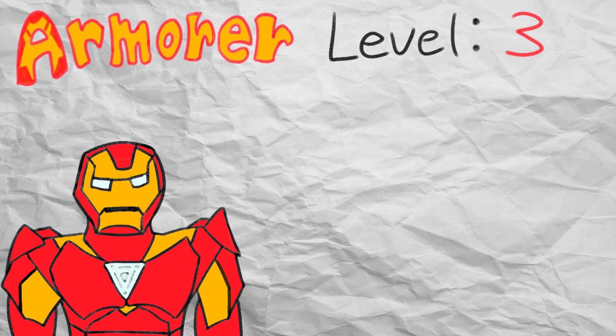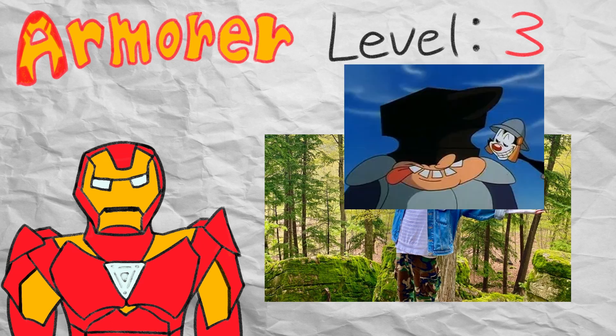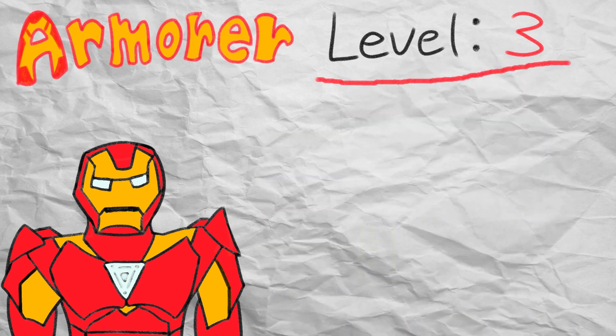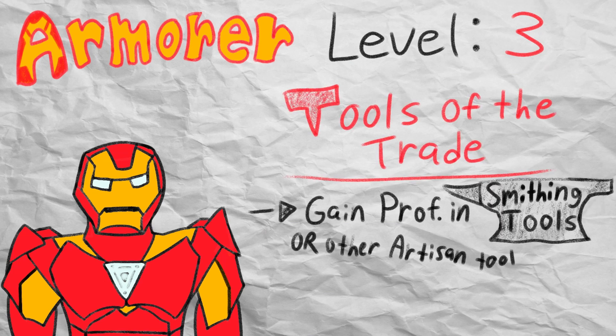Getting to level 3 in order to specialize as an armorer might be a little tricky, but once you reach that threshold, the world opens up to you. Tasha's Cauldron slams you with a ton of subclass features starting at level 3. The first feature of the big stack that armorers get at level 3 is Tools of the Trade, which is proficiency with smith's tools, or some other artisan tool if you already have proficiency in smithing tools.